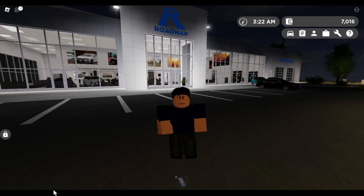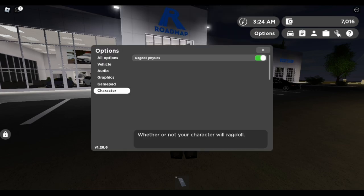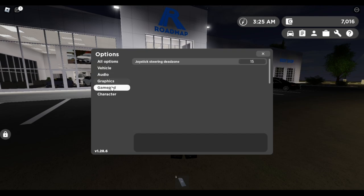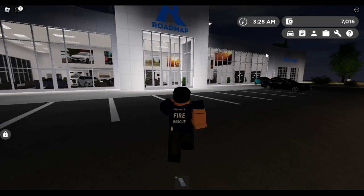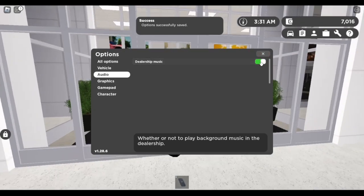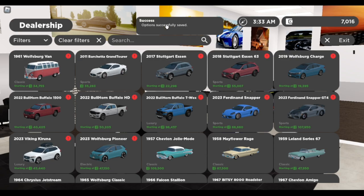We have a new options menu with about 13 new cars. The options menu has sections for options, vehicle, audio, graphics, gamepad, and character, along with the game version displayed. Let's turn off the dealership music so we can see all the cars.